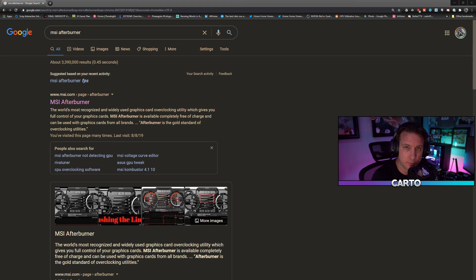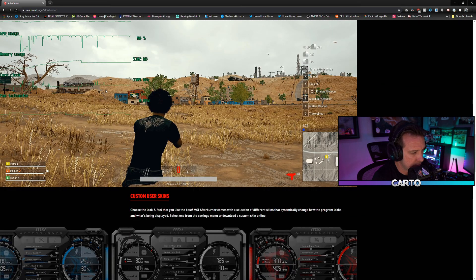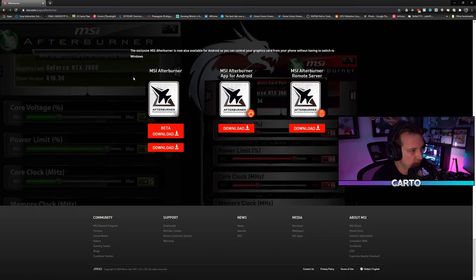The first thing we're going to do is head to your favorite web browser, go to Google, and just type in MSI Afterburner. That will take you to the MSI Afterburner homepage. You can scroll down and you'll see — don't be fooled by an earlier download button — keep going and you will see the MSI Afterburner download. There's a beta download and a regular download. Go ahead and download that.